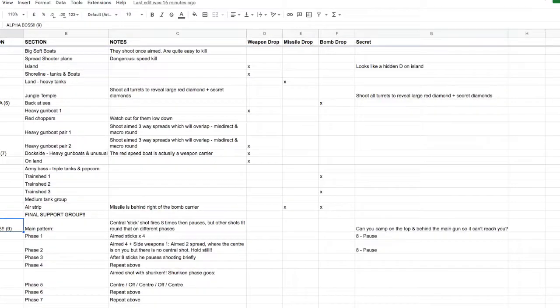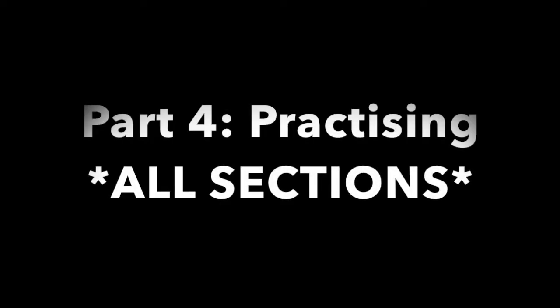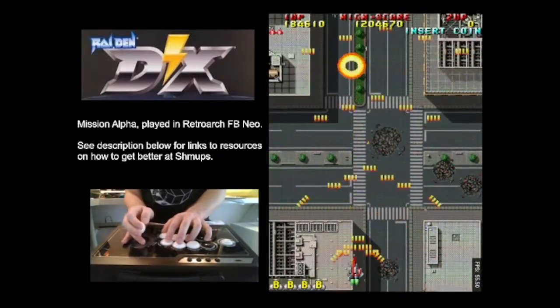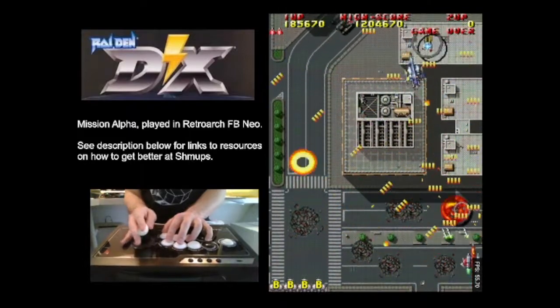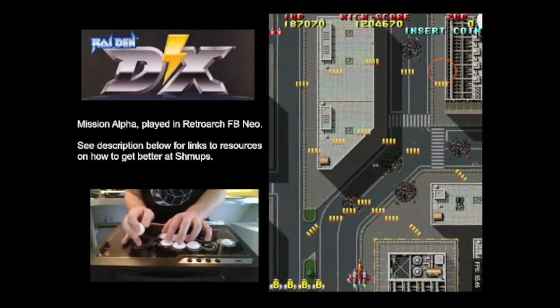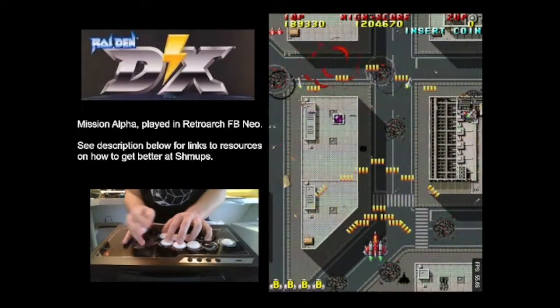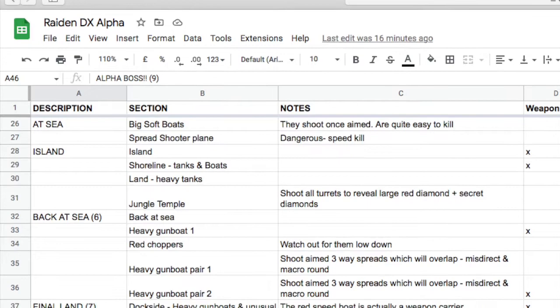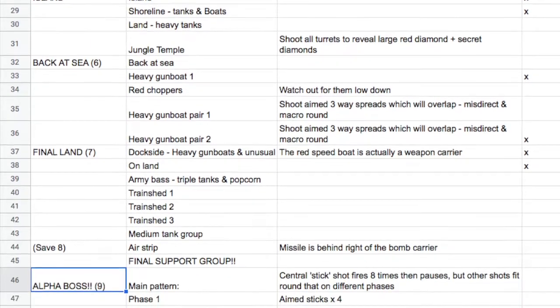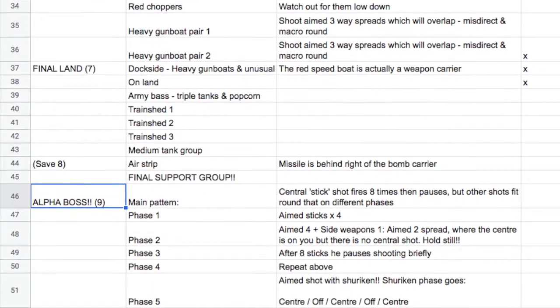Once I've got a full spreadsheet of detailed notes, the second-to-last stage is practice. I make sure I don't just keep starting from the beginning and trying to get a little bit further each time — you're stuck with that approach in the arcade, but not at home with save states. You're better off splitting it up and practicing different sections on different days. Don't leave the end of the game to last. I divided the game into nine different save states, with the ninth being the final boss, and just loaded up saves between one and nine at different times of the week.